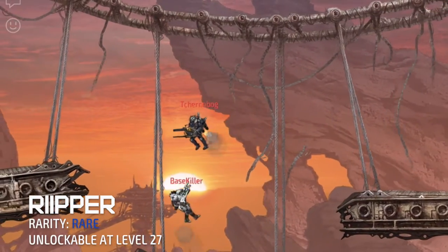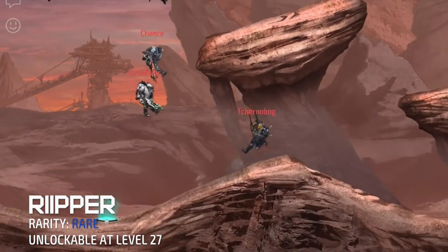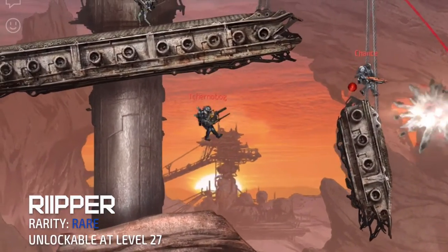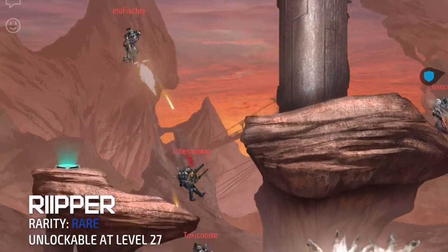The Ripper can be unlocked at level 27 and is one of the launcher type weapons in the game. Players can use this weapon to fire exploding projectiles from a great distance to annihilate their foes. This weapon is especially great for clearing narrow pathways and tunnels whenever necessary.